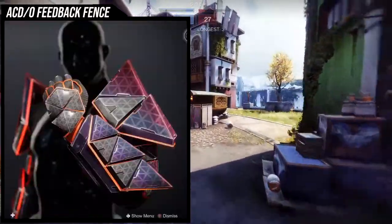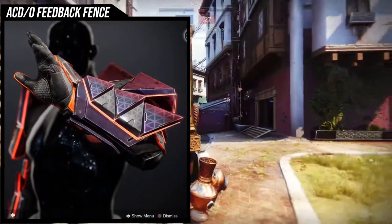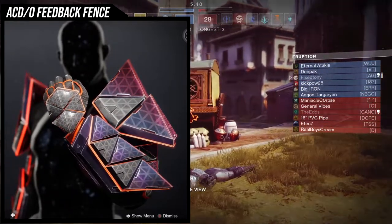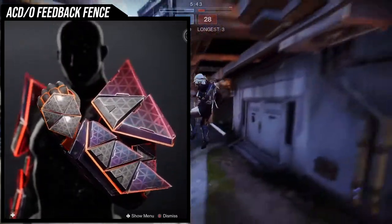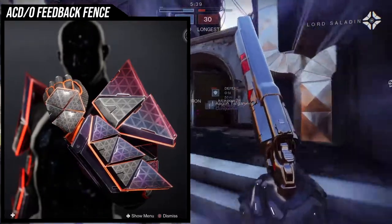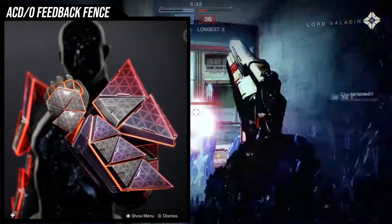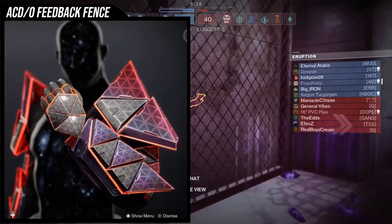The AC/DC Feedback Fence is pretty interesting in the fact that the geometry is super cool. I think it looks amazing and I've been a fan of it forever. The only unfortunate part is that this geometry is so distinct that a lot of armor pieces just look really weird with it, especially rounded shape armor. The escalation protocol armor from Warmind is probably your best bet to combine with this set because it's angular as well.